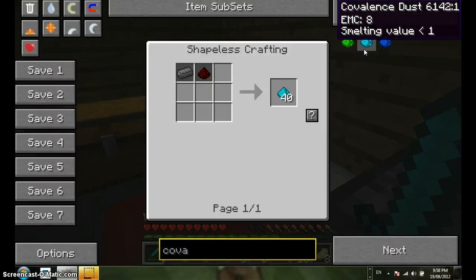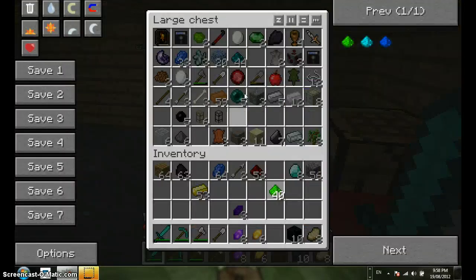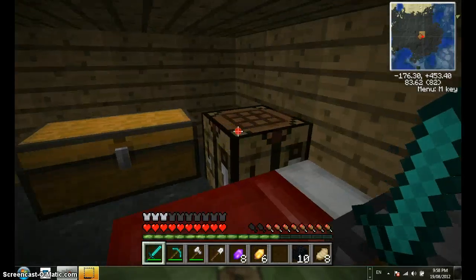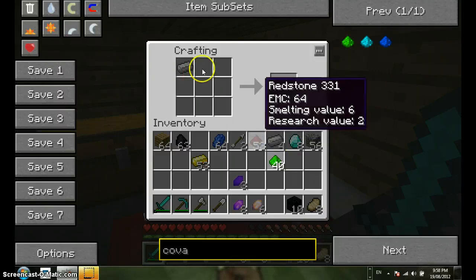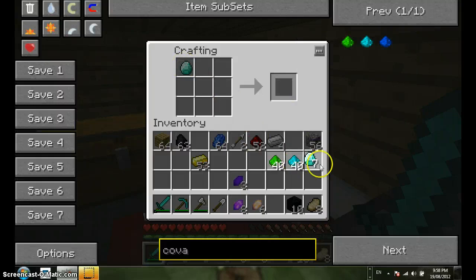Recipe - iron and redstone, pretty simple. But I don't have the iron yet. Iron and redstone - bit of iron, bit of redstone. Before I get the last one I think it's a diamond and a singular piece of coal. Yeah that's it, see? I know what I'm doing.